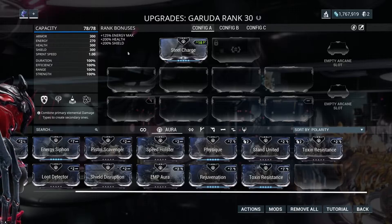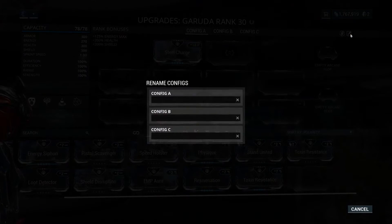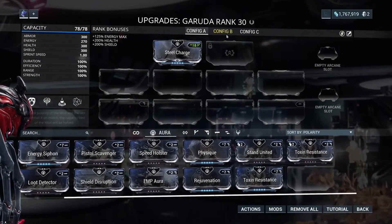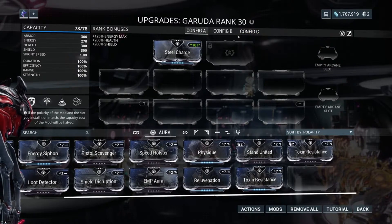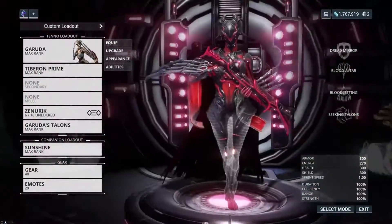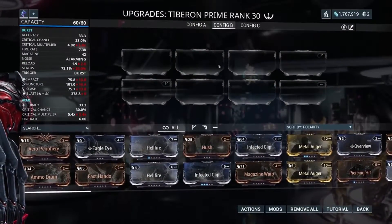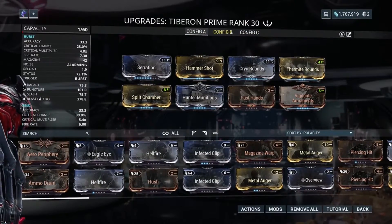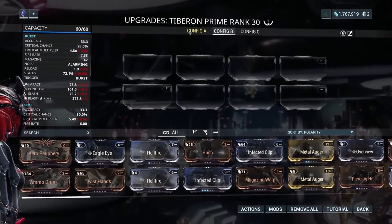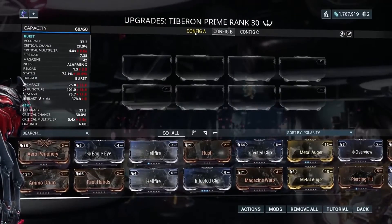A few other things to note: Warframe does allow Config A, B, and C, and you can rename them with custom names — some people might have a farming build, a sortie build, or other variants. These are all unique builds you can have for each Warframe and weapon. On weapons you can see Config B has nothing while my A is full. The nice thing is if you switch from A to B, you can see your stats changing, which lets you compare builds and see which is more powerful for a particular situation.